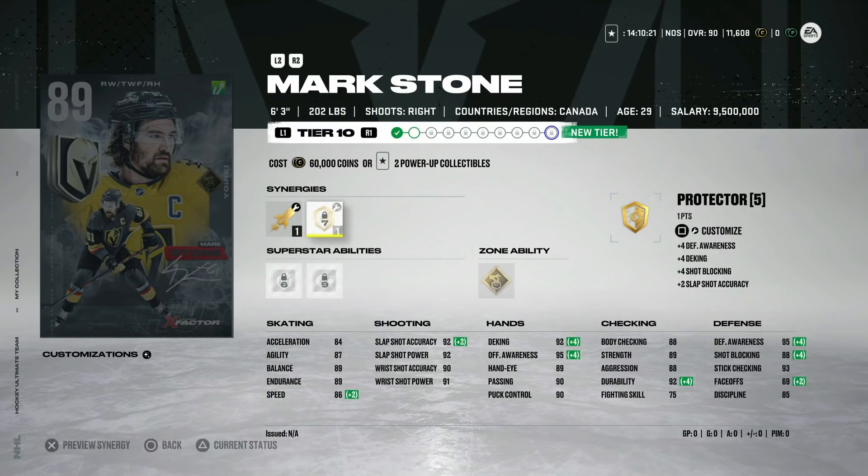Looking at the 89 Mark Stone, even with Distributor he has 86 speed. I think the only way this card becomes viable is if he gets another speed slot with his third synergy. On the wing, you're never going to get separation. You'd have to be elite at faceoffs to use him at center, which honestly is the only real way to play him viably. He's six foot three but his balance isn't 99 or anything, so it's just awfully tough — which sucks because he's such a good player in real life.